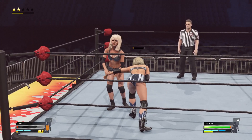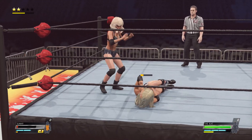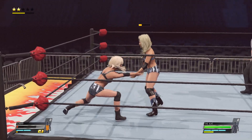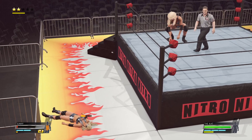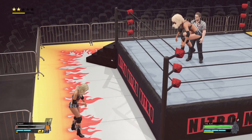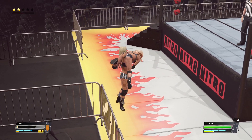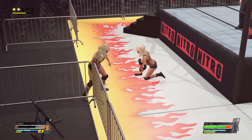Sunny didn't do a single stunner in the previous match, which was her finisher in WCW. She also used to do crossbodies, and her moveset was like three moves: stunner, crossbody, and a body slam.